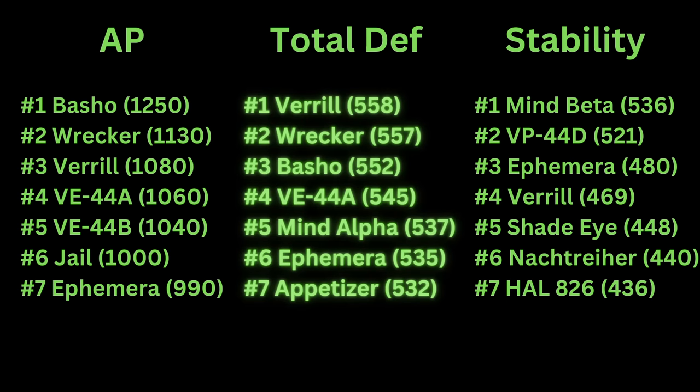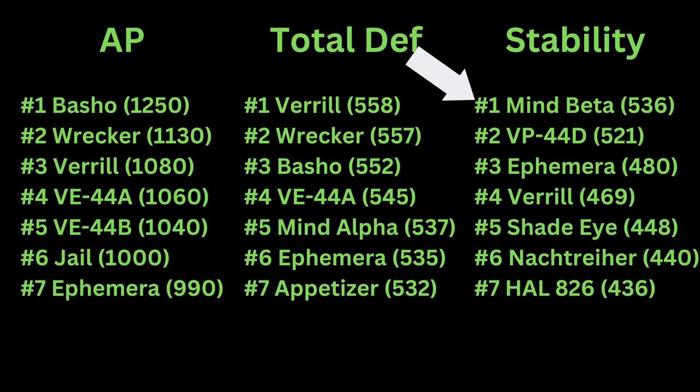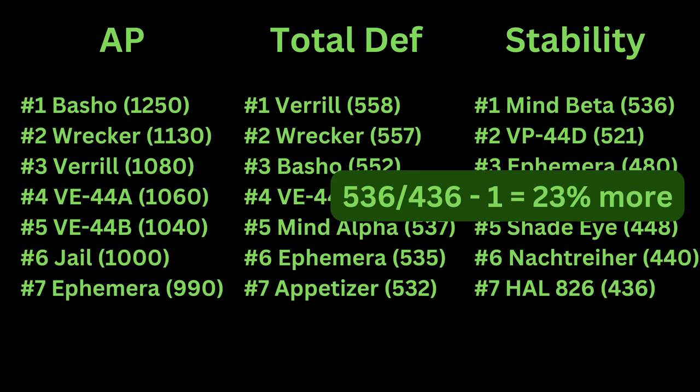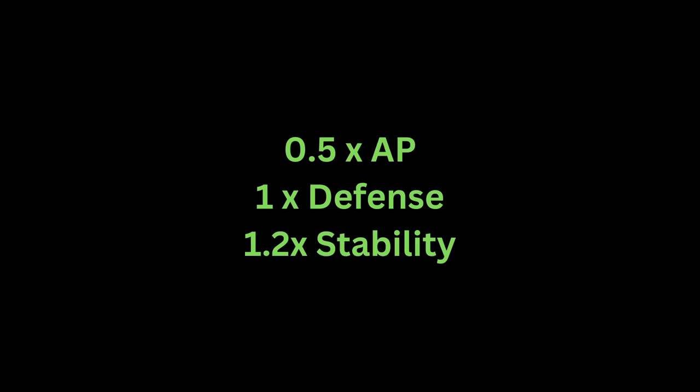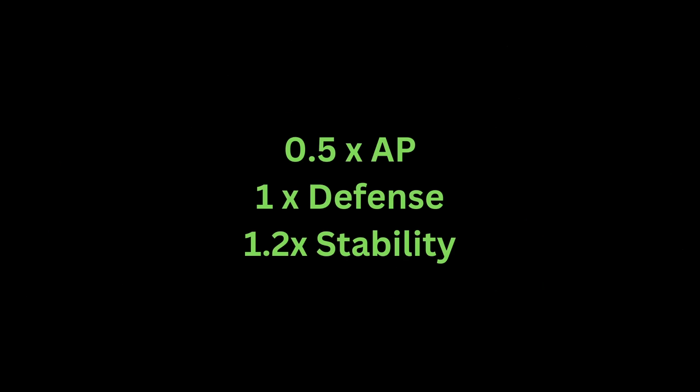You can see that the top 7 for defenses are relatively close in numbers. However, for something like AP, the Basho is already 10.6% higher than the Wrecker in rank 2. Comparing the Mine Beta in rank 1 to HAL826 in rank 7 for stability also shows a 23% difference. So some stats have a bigger variance than others. To make things easier to compare and get an overall defense score, I gave each stat a multiplier to standardize them. Feel free to change the formula slightly if you want to weigh one stat higher or lower.